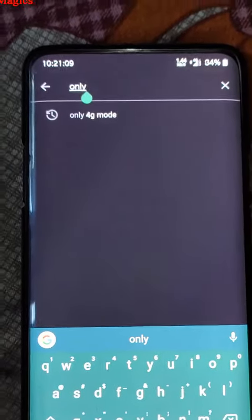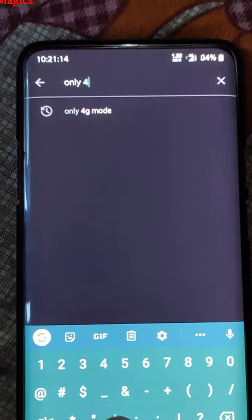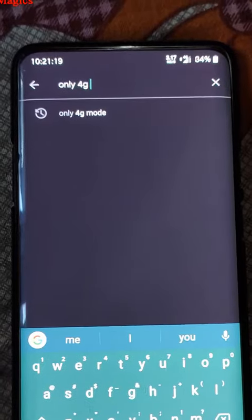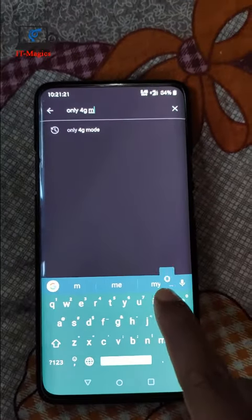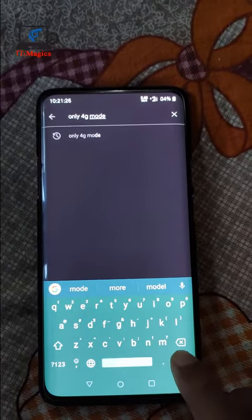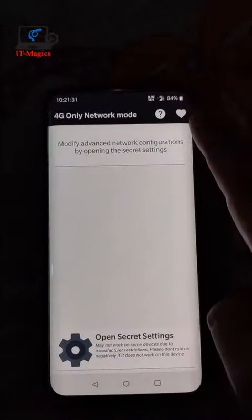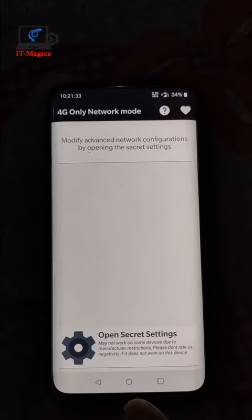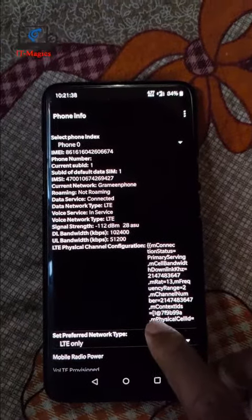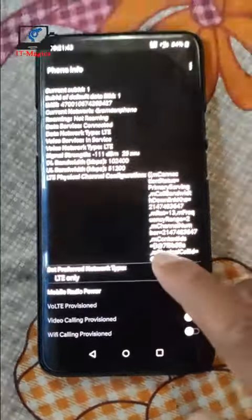Yes, you can see that this is the 'Only 4G' app. I am already in the store, so open it and press the gear icon. You can see the network type setting.